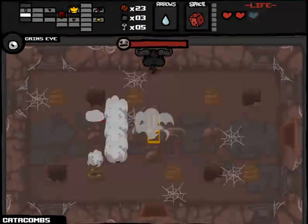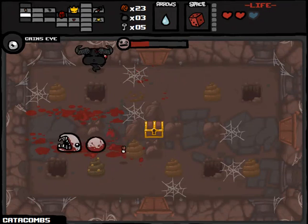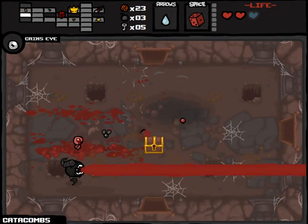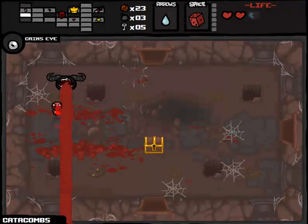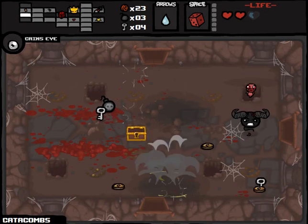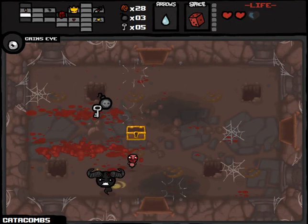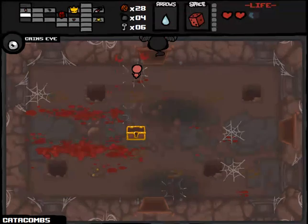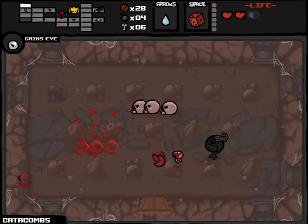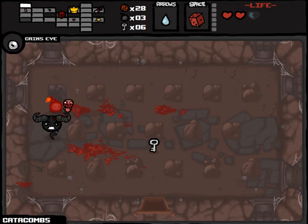We probably don't need the Bloody Penny considering we already have the Vampire's Charm, or whatever it's called. Let's see, we've got our golden chest here — lots of keys, lots of money. We do have enough bombs to open up this Tinted Lock. Give me the damage upgrade please — that's my main concern right now. Brimstone's not doing as much damage as I would like.